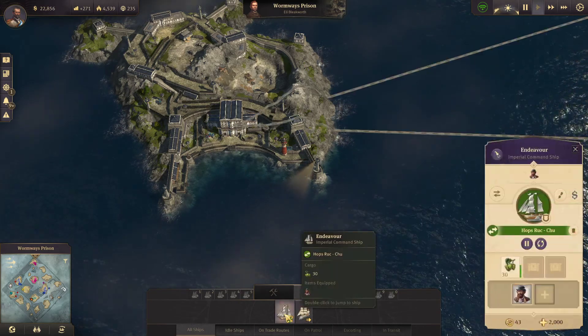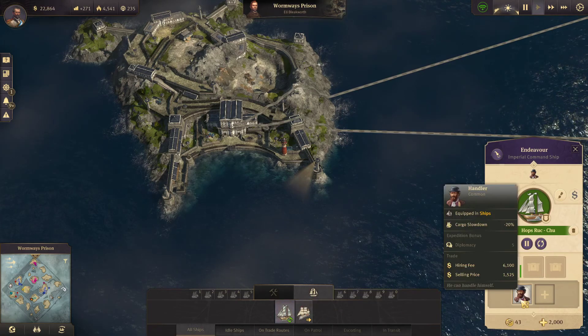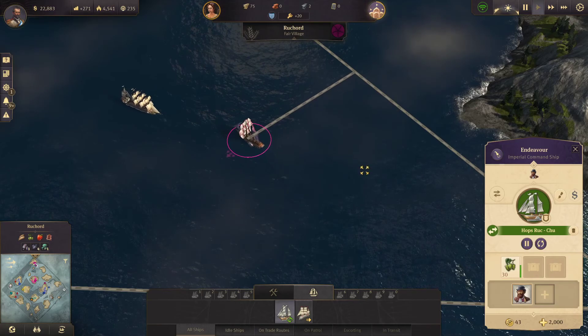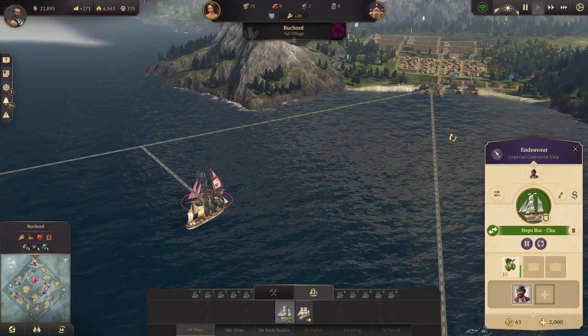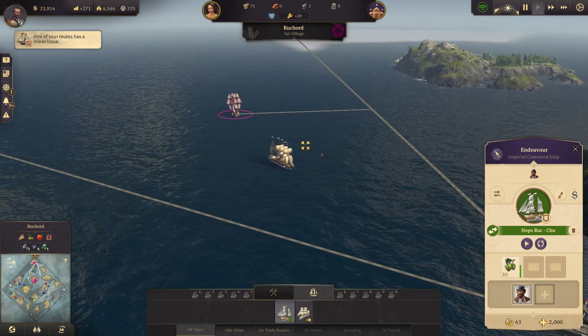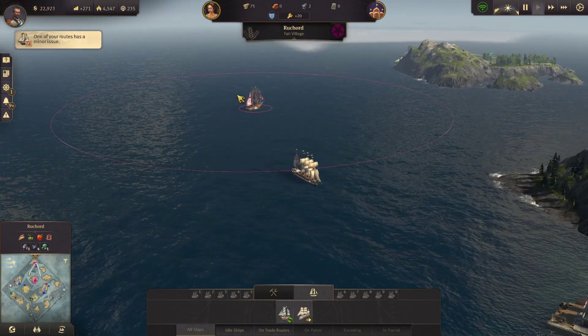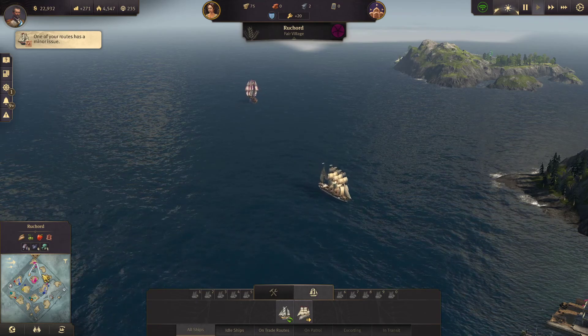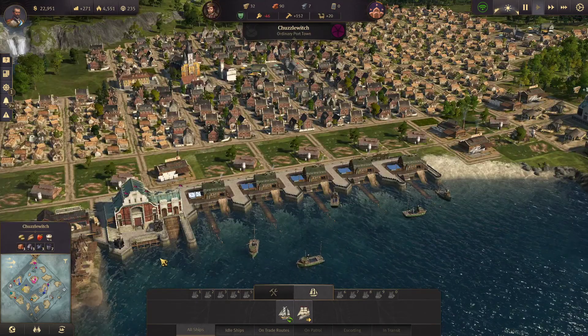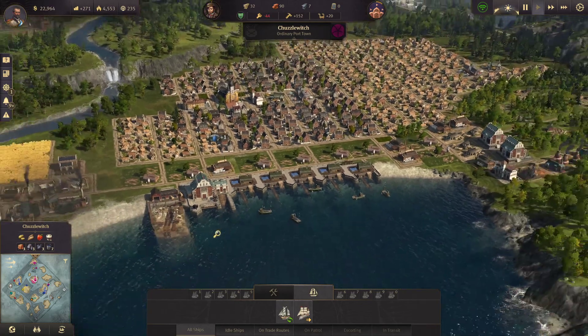We're sending our new frigate there. We've got this person we need to drop off somewhere. We've just been to our secondary island and we're on our way to our primary island. If we can catch the boat there we can drop off that guy. We'll keep an eye on the map for the boats and see what they're doing.